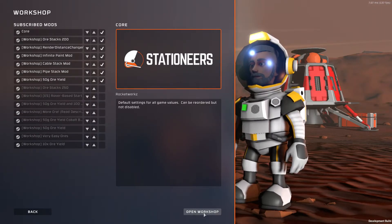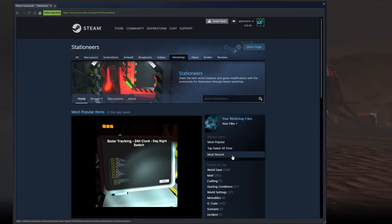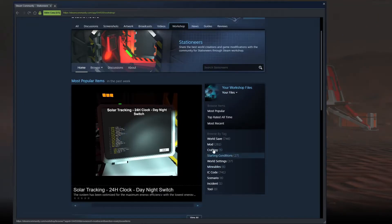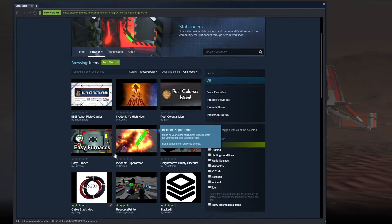So let's have a look at how you can get yourself a mod. Literally, this is one of the easiest games to be able to do it. Open workshop, you'll be taken there, scroll down until you get to mods, click on that, and then scroll down to see what you want.